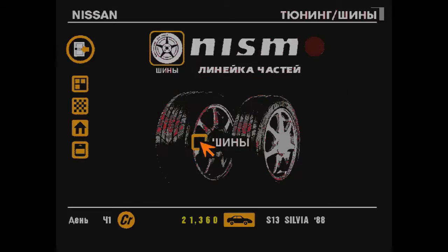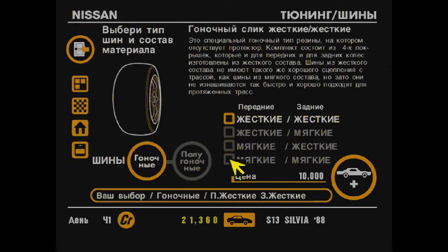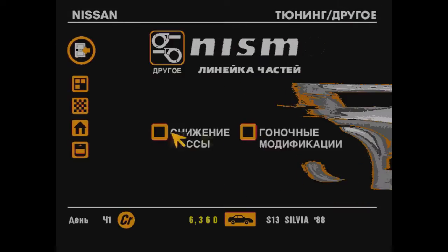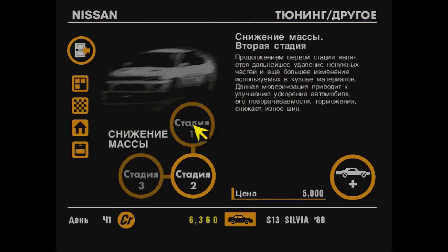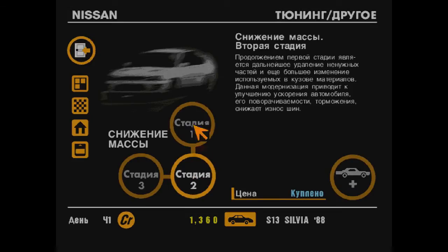Что еще? Немаловажно — это покрышки, резина. На гоночную мягкую нам уже не хватит... А нет, отлично! Гоночная резина — нам хватит еще и на нее, это просто великолепно. Зайдем снова в облегчение и купим вторую стадию. Теперь наша Сильвия будет скакать по поребрикам трасс гораздо резвее. Осталось 1300 — мелочь, оставим на заправку.